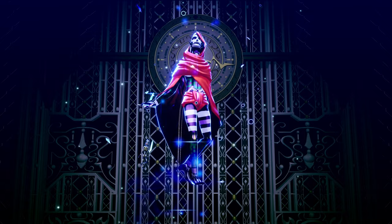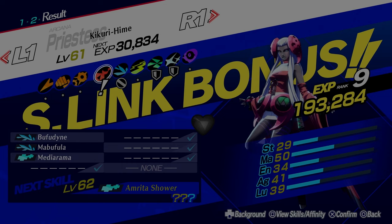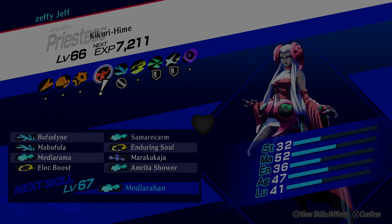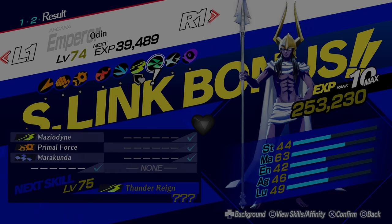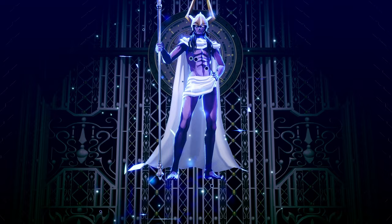We now have Neberos, so we fuse Neberos with Dekorabia to get Kikirihime — again making sure to inherit Elec Boost. Finally, fuse Kikirihime with Lilith who has Drain Wind to get Odin himself, the ultimate persona of the Emperor Arcana. Make sure to select Shock Boost, Elec Boost, and Drain Wind during the skill inheritance step.